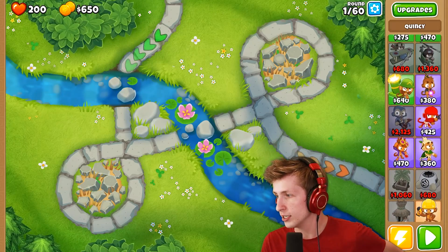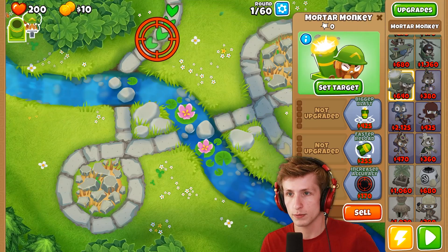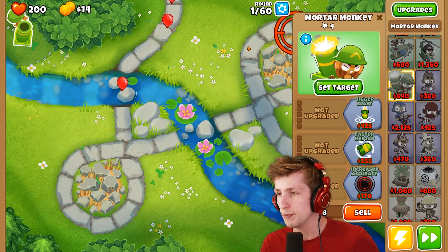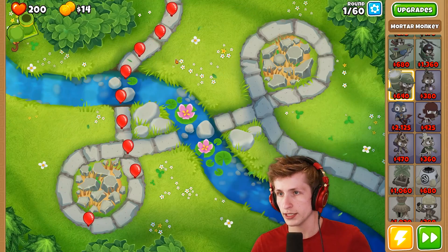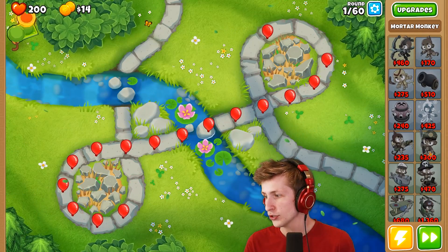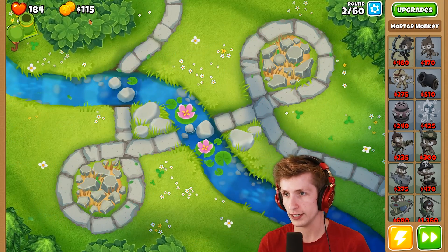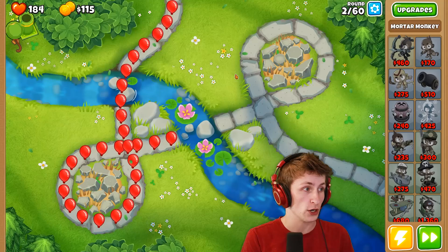So what we're gonna do is take this bomb shooter, which is $640, and put him in the corner and just let him sit there. We need to get $170 right off the bat or else we're in trouble. I'm pretty sure we get bonus money at the start of each round, so we'll need to get our dart monkey down.